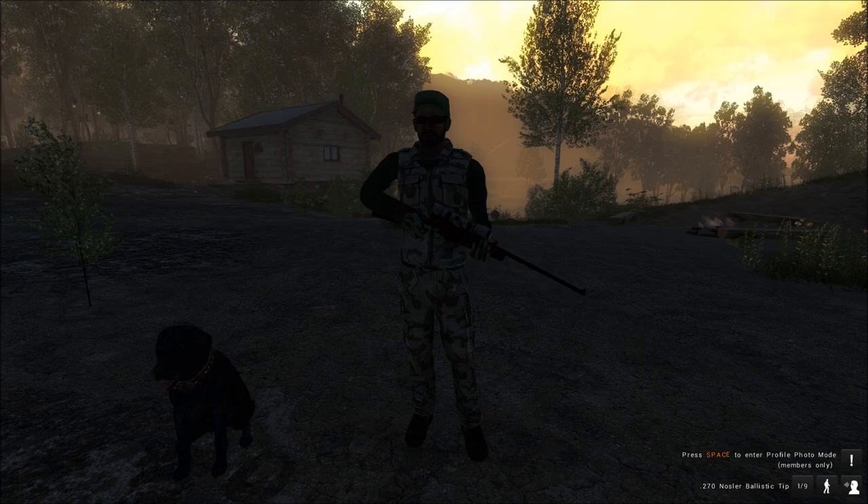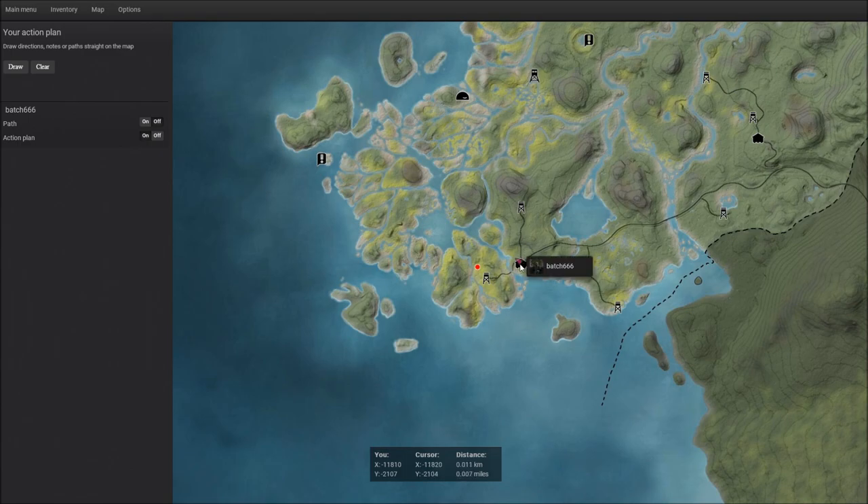Let's have a quick look at the map. I'm starting off here, and around about up here is where we got attacked by the bear last time. We're going to head sort of back that way, because there is a lot of white-tail around here, and I'm hoping to get a few.